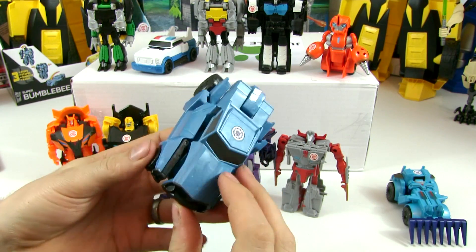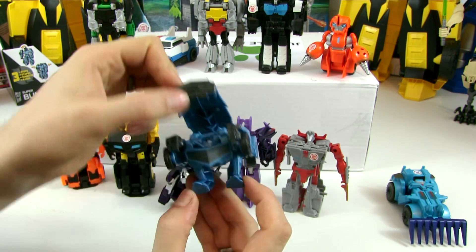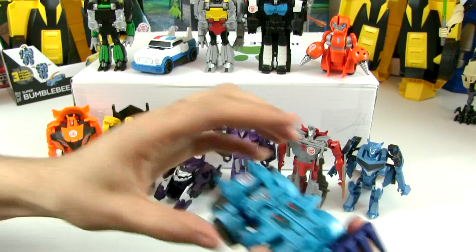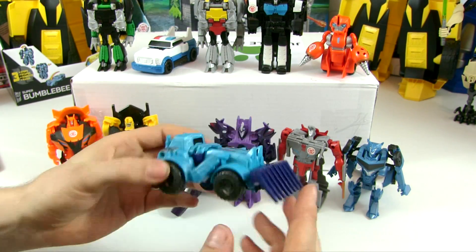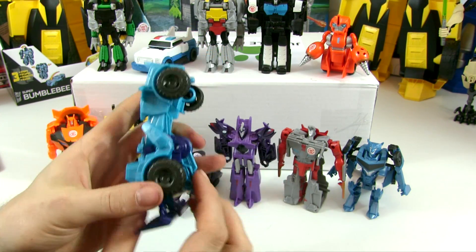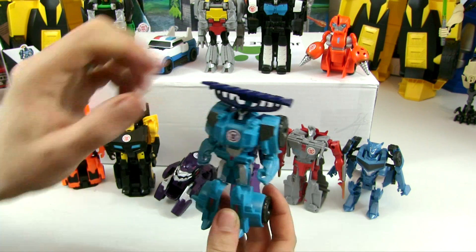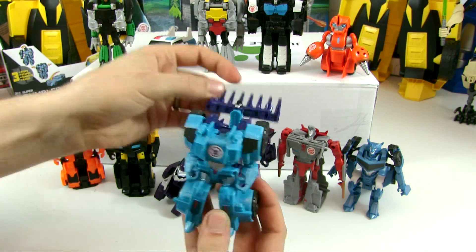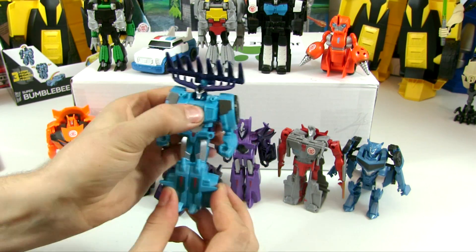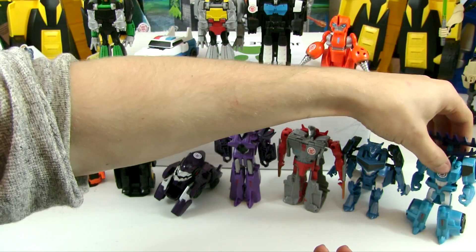Steel Jaw is quite cool and different — you pull his bonnet up and he jumps into Steel Jaw mode, then pull it back down and he flips back into car mode. Finally, Thunder Hoof: pull his antlers down underneath him and they pop up at the back, becoming his head, and his arms and legs pop out — one simple transformation. To transform back, take his antlers back round, click them in at the front and back into vehicle mode. Nice and quick and simple — that's all of them.